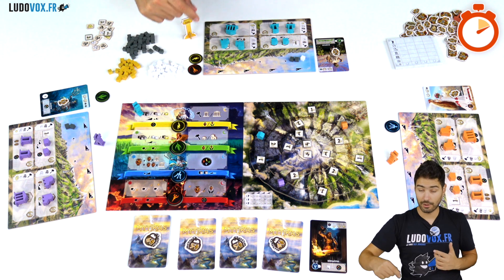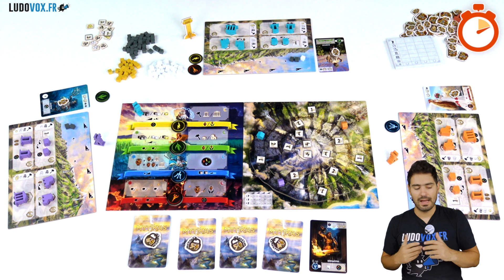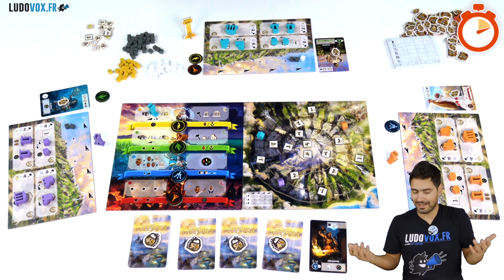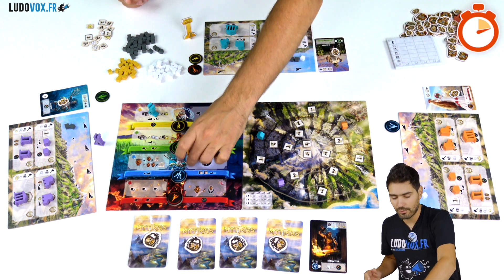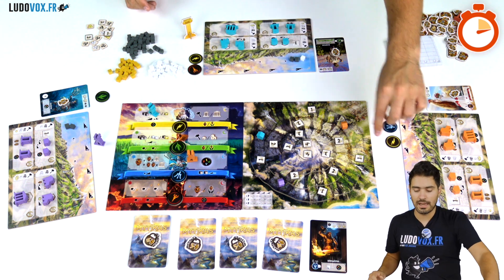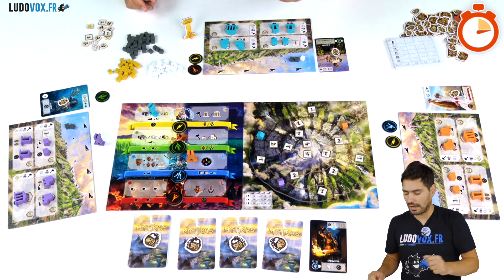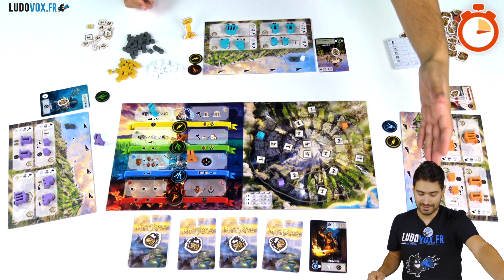For example, I will take a Hades favor token, and that's the end of my turn. We move on to the next player who must choose a free space — they cannot take the spot I'm already on, so they go elsewhere, take a favor token, and because they have the Poseidon favor token they take the bonus action: two stone from the supply placed here.